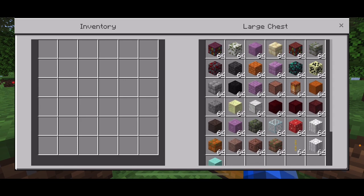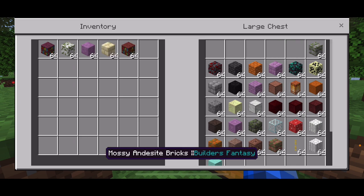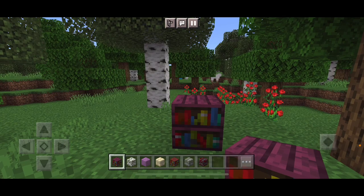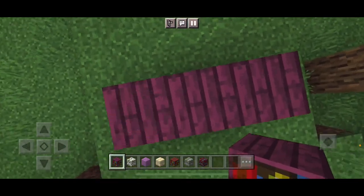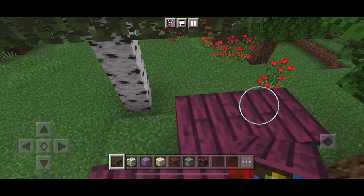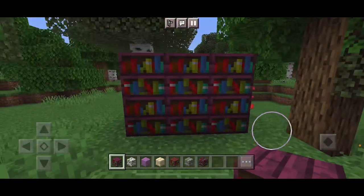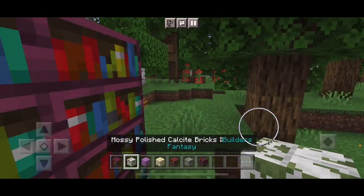So we're just gonna start from here and see where we end up. First up we have the Crimson Bookshelf. Now this type of wood can only be found in the Nether, but somehow this wood was able to be made into bookshelves. Right here you have a complete bookshelf from the Crimson Wood.